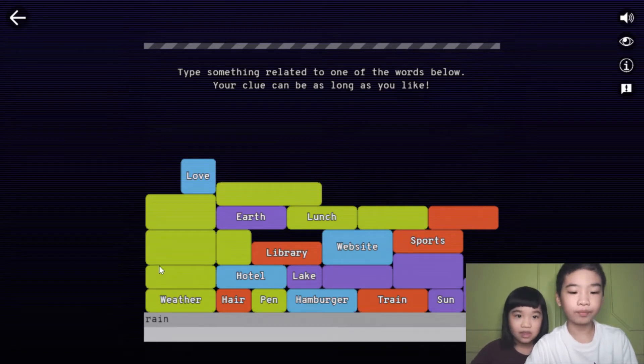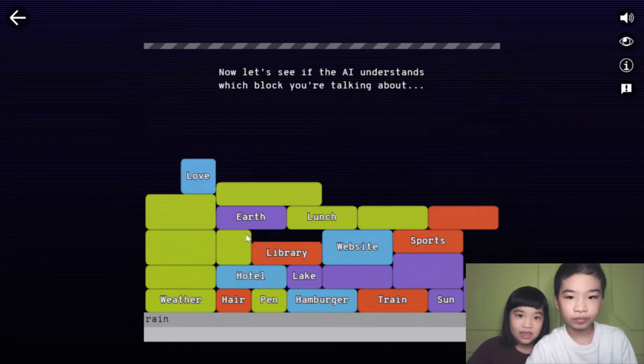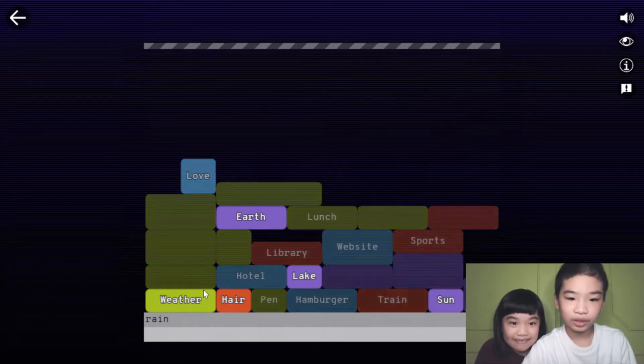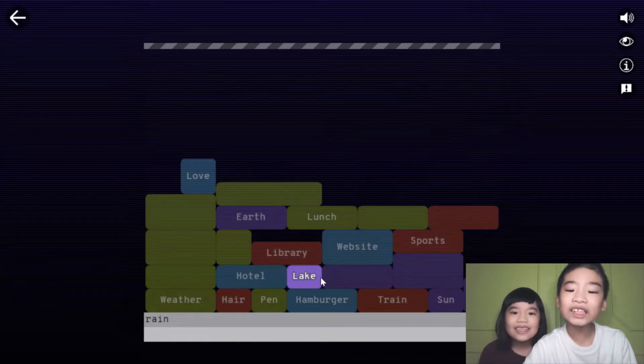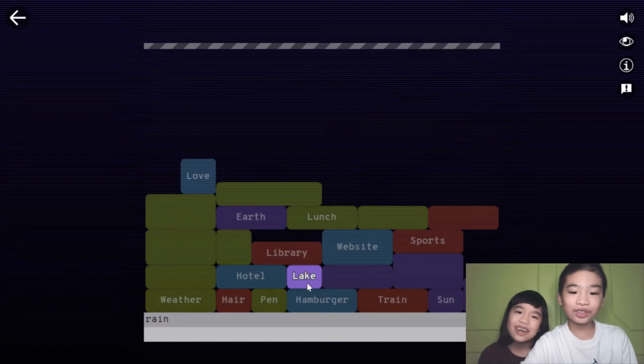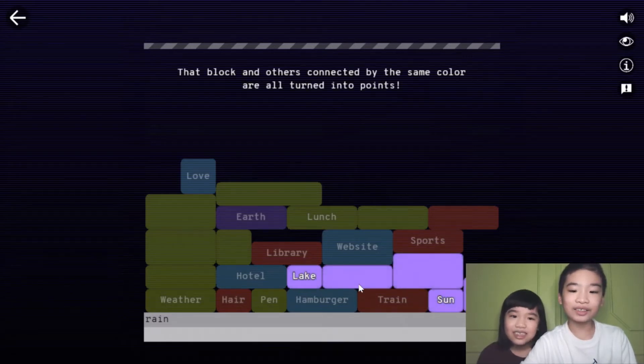And it's touching them. So, rain — let's see if the AI understands which block you're talking about. It did! But it's still purple. At least — the block and others connected by the same color are all turned into points.